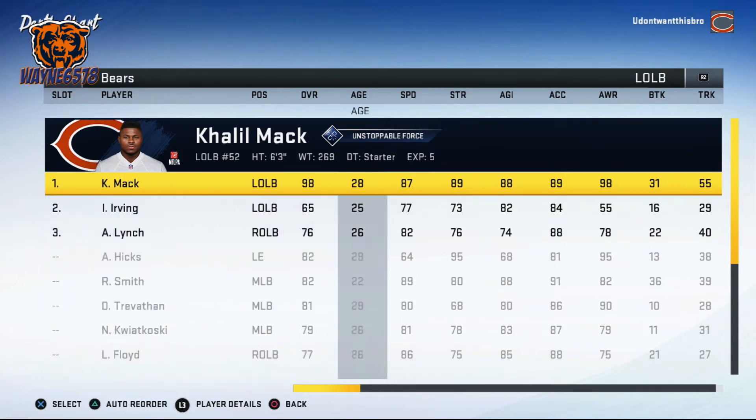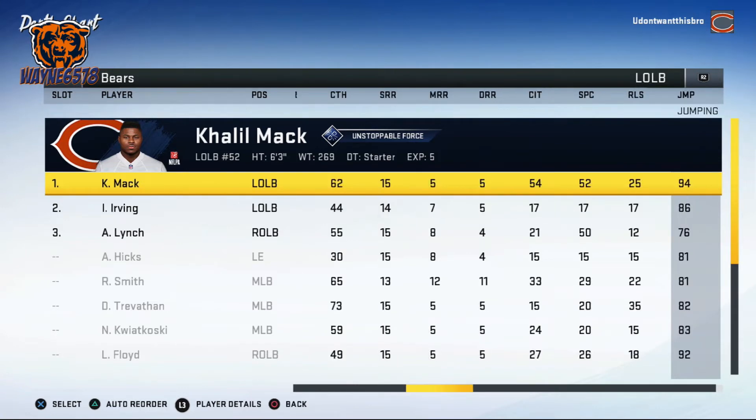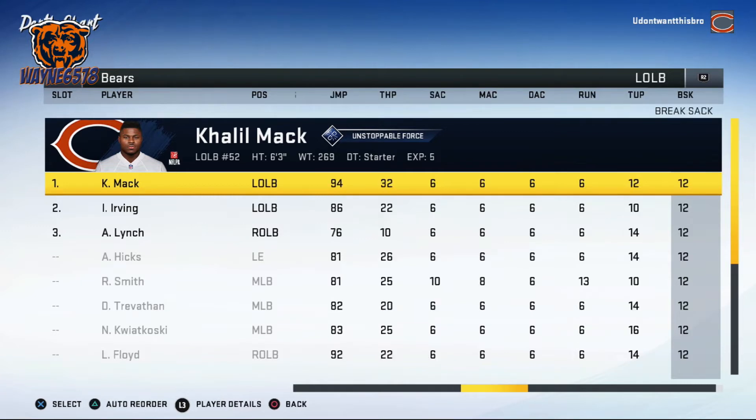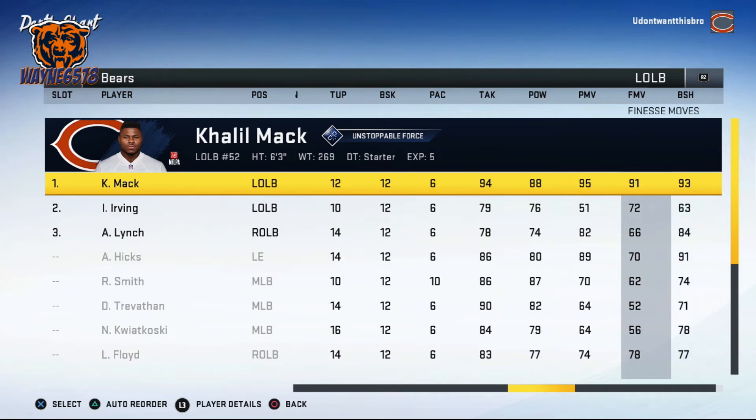For outside linebacker positions you want high finesse moves, good block shedding, good speed, and acceleration. Khalil Mac is an ideal specimen. He has 87 speed, 89 acceleration. Finesse moves are important for outside linebackers because they get one-on-one blocks where they need to get around the blocker. Power moves are for inside people and the nose tackle. For outside guys you want finesse moves — Khalil Mac's finesse move is 91, which is outstanding.